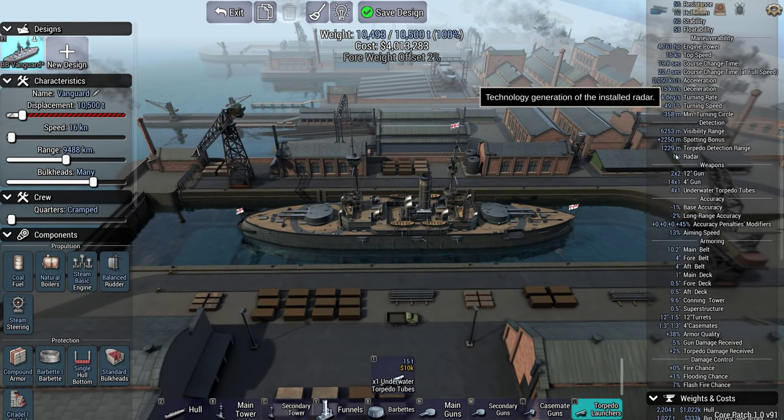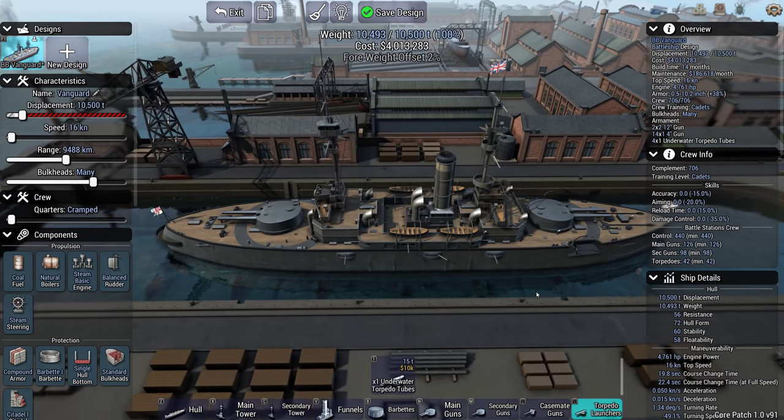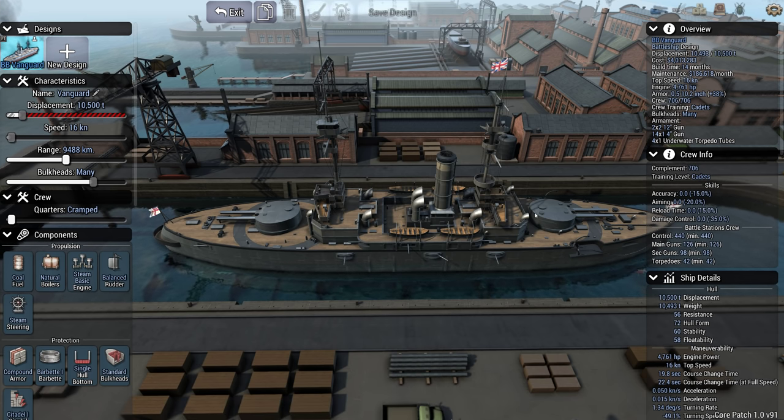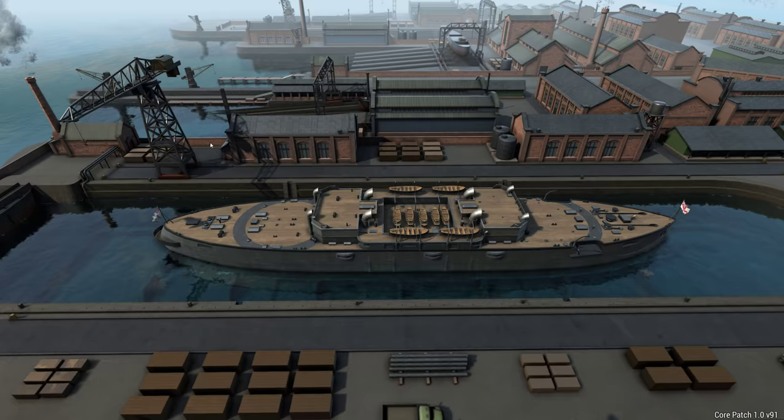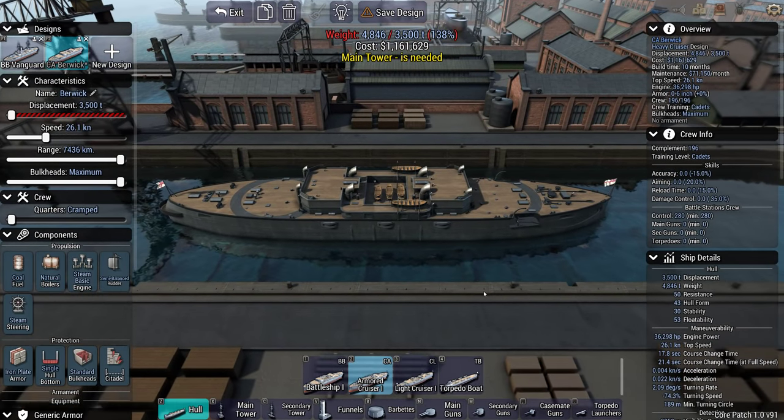I didn't think these ships are going to last very long or be very good, but I'd rather they were able to take a hit. Current range is 9,488 kilometers. I'm happy enough with that. We got a little bit of a weight offset, but it's not the worst thing in the world. It doesn't look half bad - pretty pre-dreadnought. They're 4 million each. The maintenance is 186,000 a month, so they're quite expensive. 14 months to build, but we shouldn't need too many.